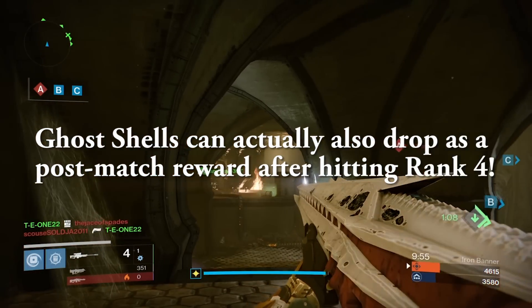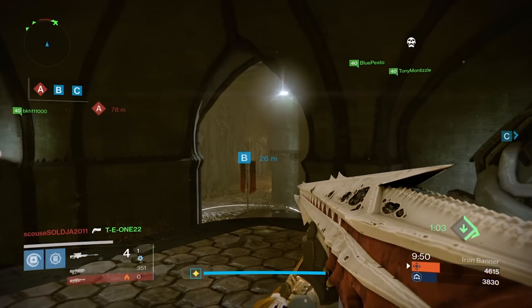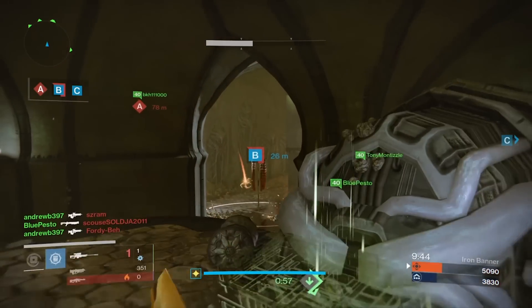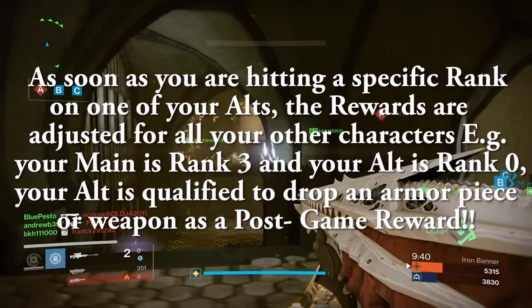Ghost shells can also drop as a post-match reward after hitting rank 4, and all the drops range from 310 to 320. That's not bad — it's a good option for everybody who can't find a raid group and is too afraid of Trials of Osiris.